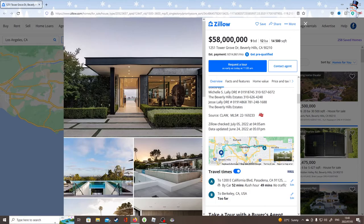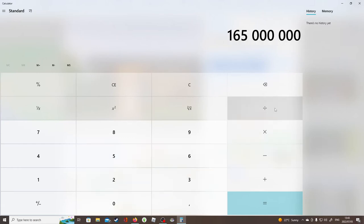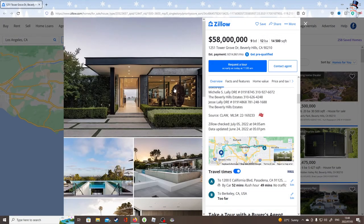Let's take the $165 million house: 165 million dollars divided by $5 — you'll be able to get 33 million double cheeseburger meals. What would you guys rather choose: the burger or the house? It's quite a close one. Thank you guys so much for watching this video, I hope you enjoyed it, and see you guys in my next video. Bye!